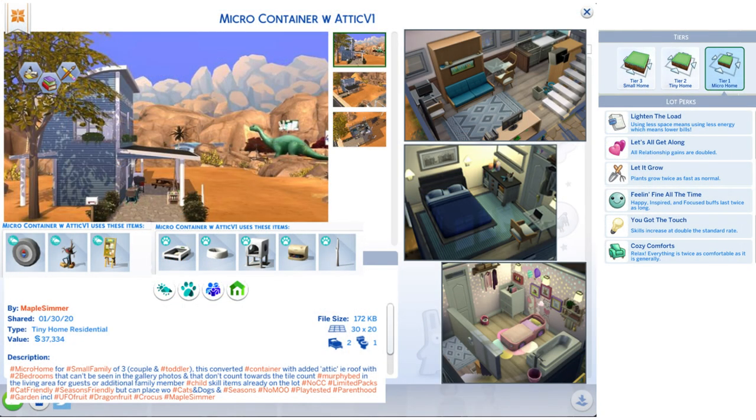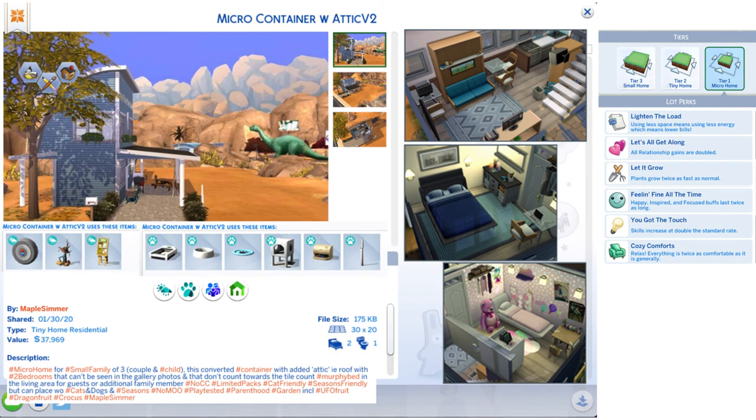Here are the details of the build on the gallery. You can see it shows that cats and dogs and seasons are required, and I took a screenshot of what items were included — they're pretty specific to needing those packs. This is the version for the toddler and this is the version for the child, so version one is for a toddler and version two is for a child. The price is about $38,000 simoleons. On the gallery you can't see the bedroom space since all of it is in the attic or roof, and the gallery doesn't count that as floor space — so all you can see is the main floor and the outside shots.